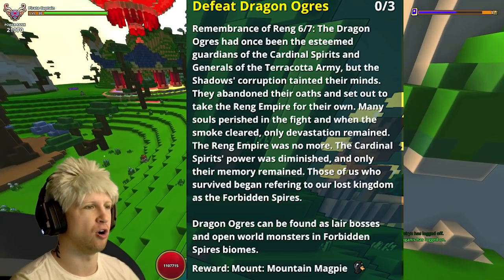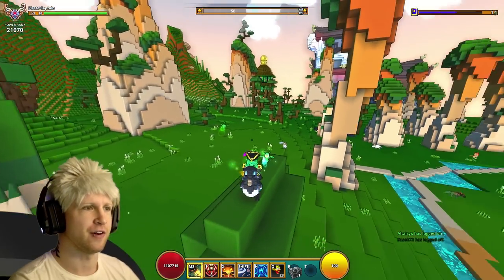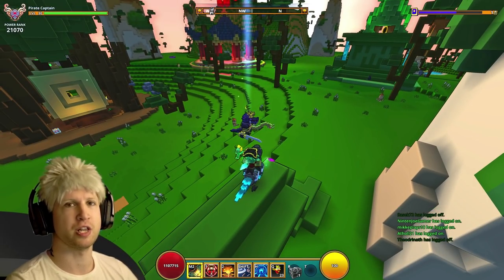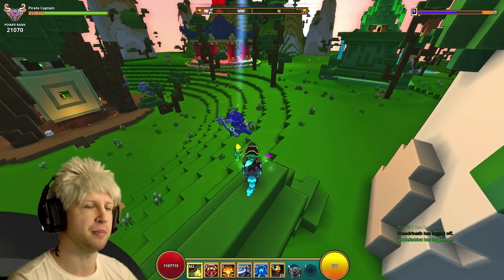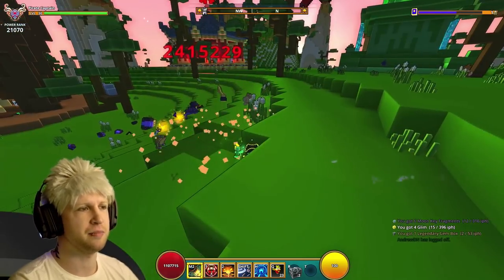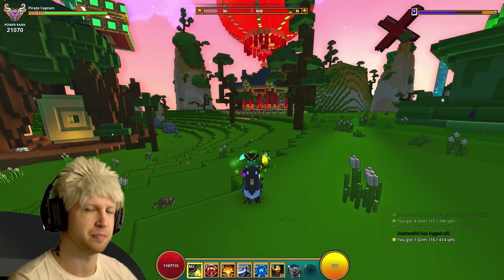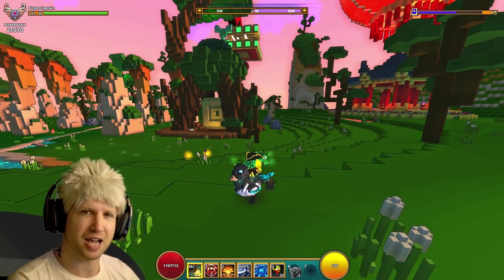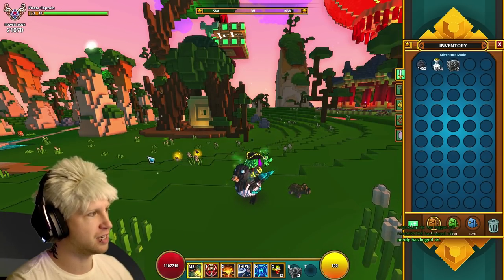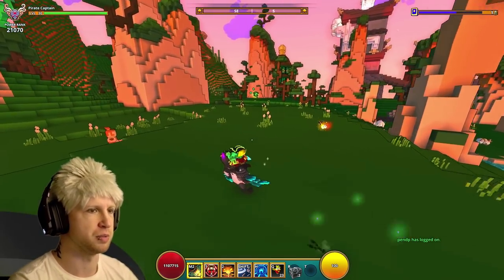Then you have to defeat 3 Dragon Ogres. These are the Dragon Ogres — we just call them Dragons because that's exactly what they are. You can find them all over the biome, not to mention as dungeon bosses specifically. More often than not, you'll find these guys almost always as a 3-star boss, so if you find a 3-star dungeon, they're fairly easy to go for. All of the enemies can drop scales for the new Dragon, but those Dragon enemies near as I can tell have a better drop chance of the item. And then you're going to end up getting the Mountain Magpie mount — he's absolutely beautiful, I love him.